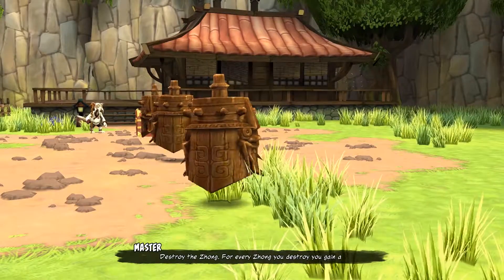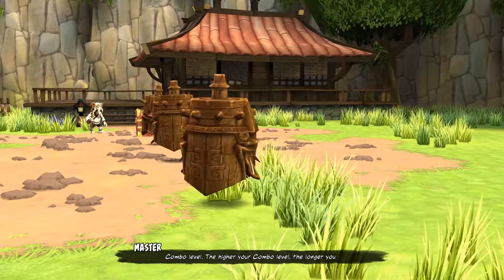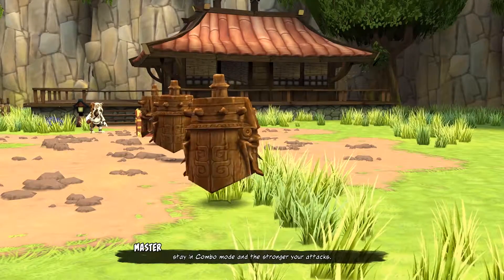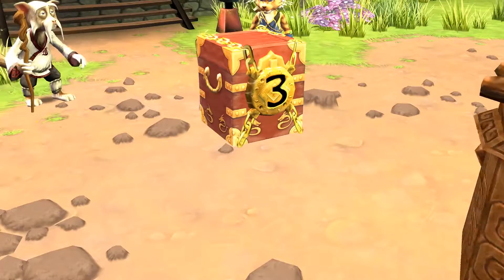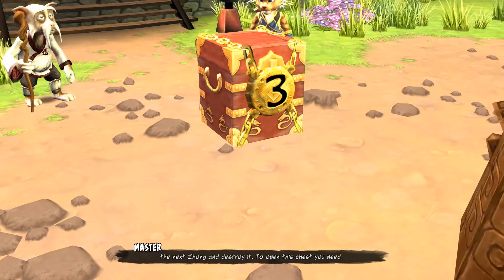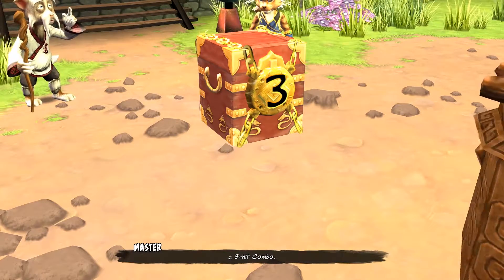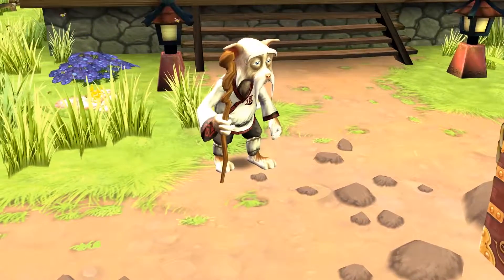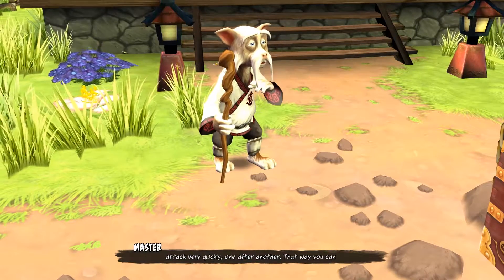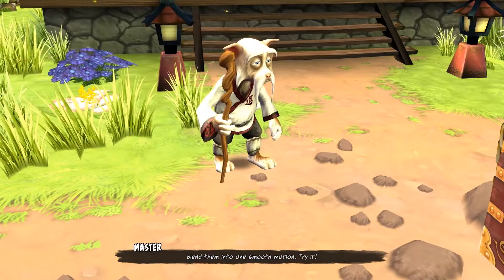Destroy the zhong. For every zhong you destroy, you gain a combo level. The higher your combo level, the longer you stay in combo mode, and the stronger your attacks. When you are in combo mode, you can make a combo move to the next zhong and destroy it. To open this chest, you need a three-hit combo. You should try to execute the combo moves and the next attack very quickly, one after another.